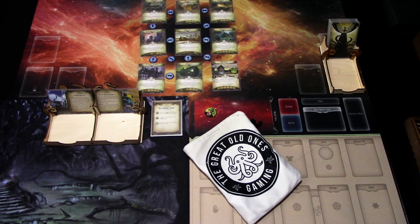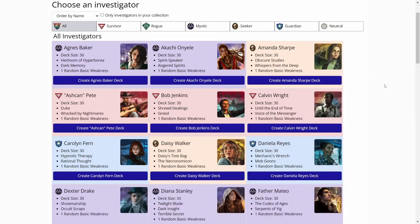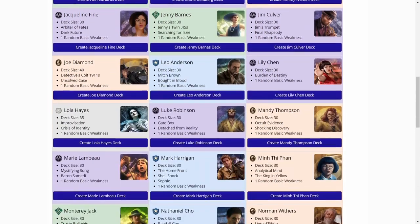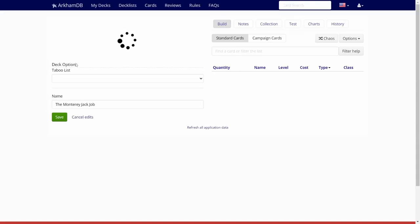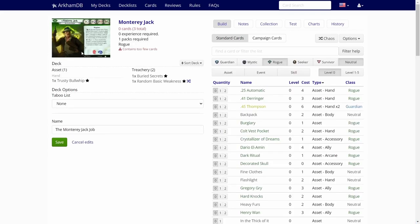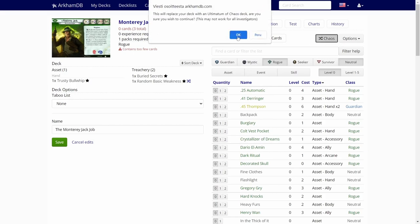Let's hop over to ArkhamDB.com and build a deck for Monterey Jack. Such a new character that I'm messing up the name already. We are over on ArkhamDB.com, and let's search for Monterey Jack. Here he is, and let's create a chaos deck for him. I haven't played Monterey Jack at all yet — I was trying to save him for my initial blind run of the Edge of the Earth campaign. But as it seems, I am playing Monterey Jack here, so let's see what kind of deck we get.